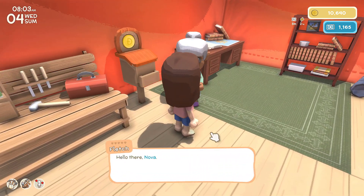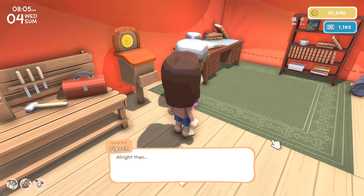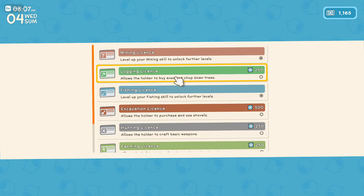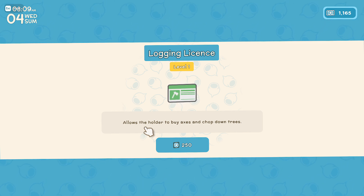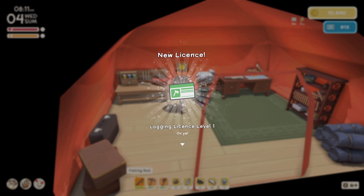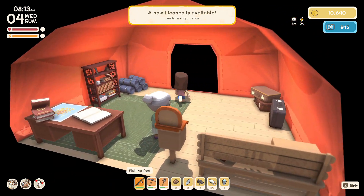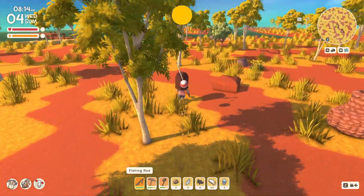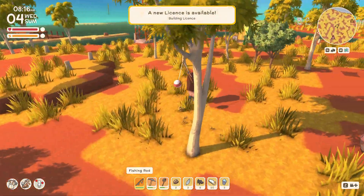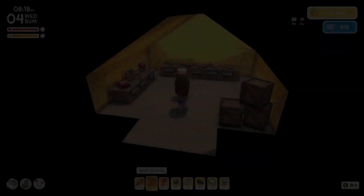I have an idea — let's talk to Fletch. I want to apply for a logging license. The license allows the holder to buy axes and chop down trees, so I think the best thing is to chop down some trees. We'll have to see what trees are what; a lot of these are gum trees since there are gum logs lying around, but I just need to get an axe so we can chop them down.